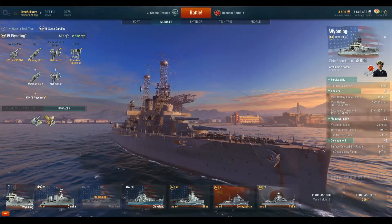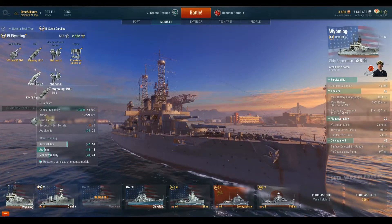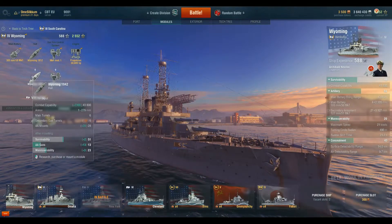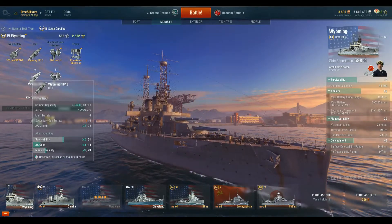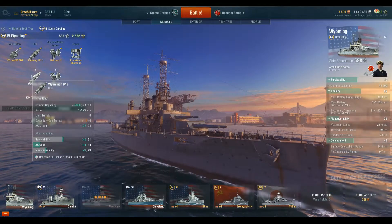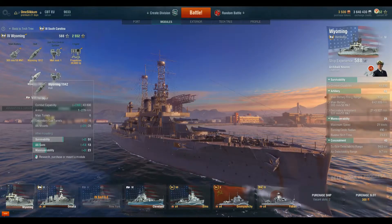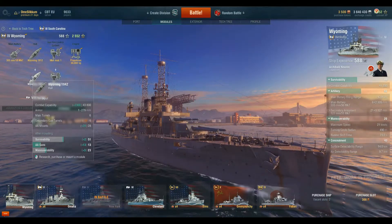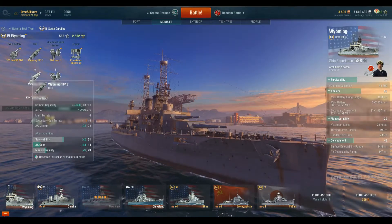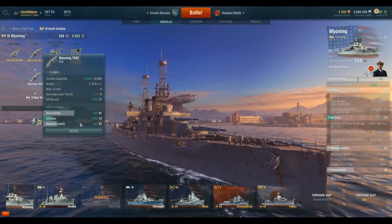What kind of upgrades do we have on the Wyoming? First of all we have the hull upgrade. It adds a whopping 2,300 hit points to your ship and adds 28 anti-aircraft mounts, though it reduces secondary gun turrets by 15. This is the hull you want if you are defending an aircraft carrier or going through the middle of the battlefield wanting to take out those pesky planes. Let's mount that one.